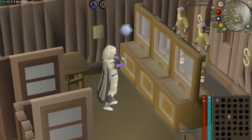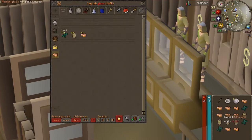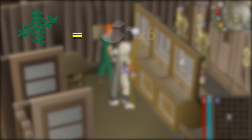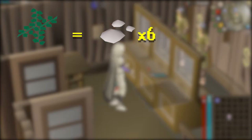Firstly, why do we want Giant Seaweed? Giant Seaweed is primarily used for crafting XP through making molten glass. The reason Giant Seaweed is so valuable is it's worth six normal seaweed when combined with sand. This is especially powerful when you use the Make Glass spell.